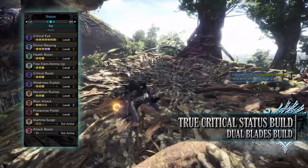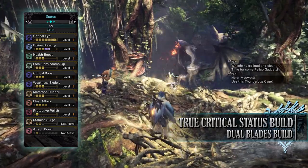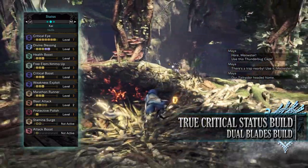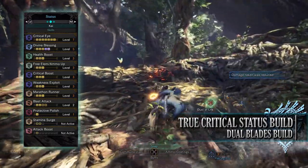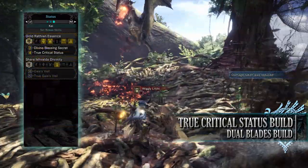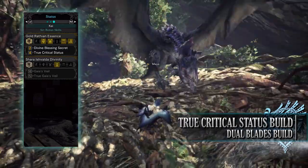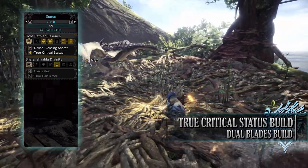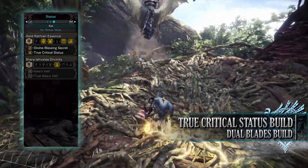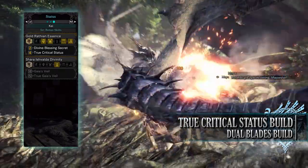You also have Critical Boost level 3, Weakness Exploit level 3, Marathon Runner level 3, Windproof level 1 — resisting minor wind effects. Blast Attack level 2, potentially level 4 with mantles, increasing the blast rating and buildup. Protected Polish level 1, Stamina Surge level 2 whilst wearing mantles — increasing how quickly stamina recovers — and Attack Boost level 1. The set bonus is the Gold Rathian Essence: the 2-piece bonus is Divine Blessing Secret, allowing Divine Blessing to reach level 5 instead of the normal maximum of level 3. The 4-piece set grants True Critical Status, which increases abnormal status damage — paralysis, poison, sleep, blast — on critical hits, and also adds additional buildup for more blast procs.